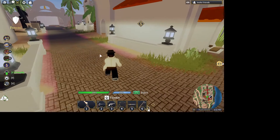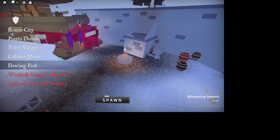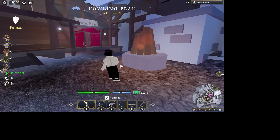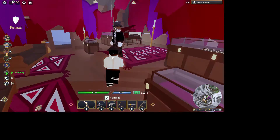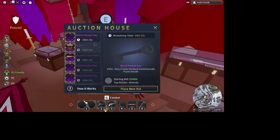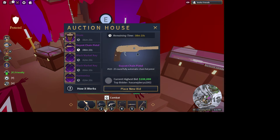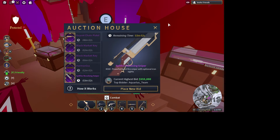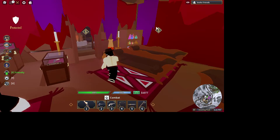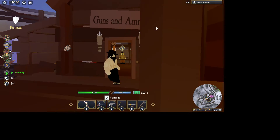Go to bronze or the auction house — when you spawn in, this is the auction house. You can bid on your items here, like a black market key, drum, guy cut chain pistol, black market key, harmonica, and a Spitfire.